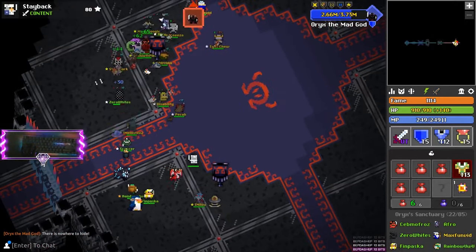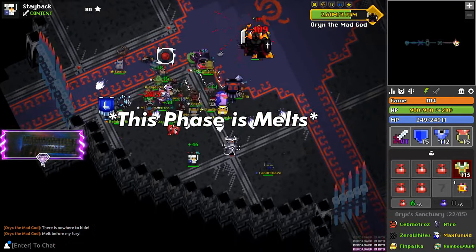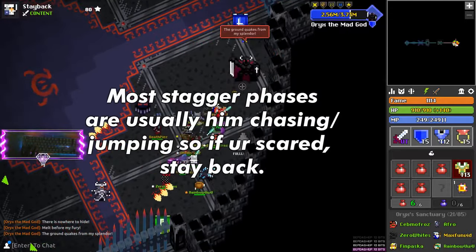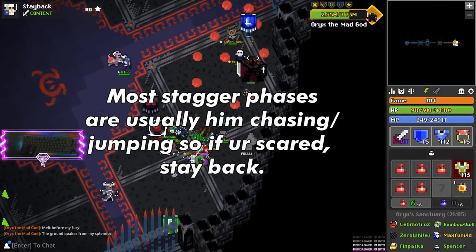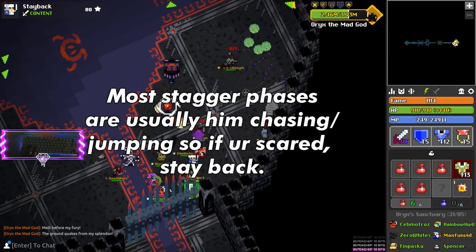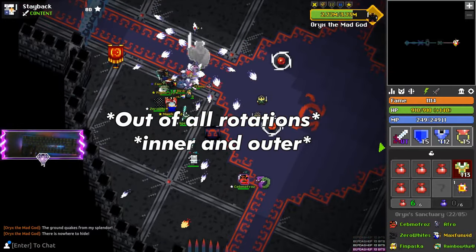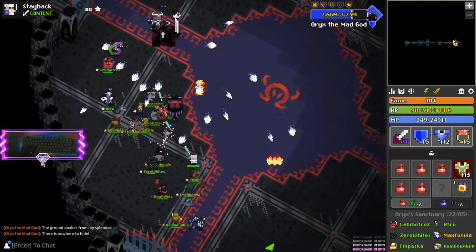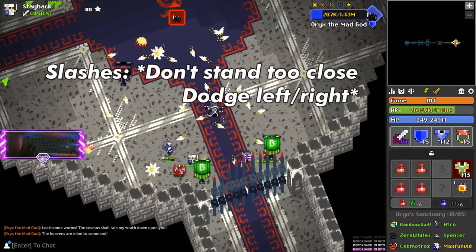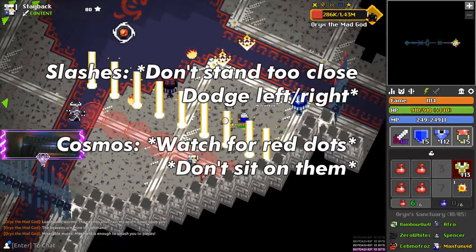There are other phases where you can stagger him, such as Accept Your Fate, Shield Bashes, Melts, Strike You Down, and Gaze. Some of these phases are scary, so just run away as much as possible, and be sure to get there when he gets staggered because you want to end it quickly — getting a lot of DPS in is great. Only on outer rotations is where you can stagger him, so if you're doing an inner, just stay back or follow him across the map. Some good DPS phases before Exalt would be Slashes and Cosmos, but be well aware of extra damage in Exalt. Stay away from him — there's nothing wrong with playing it safe.